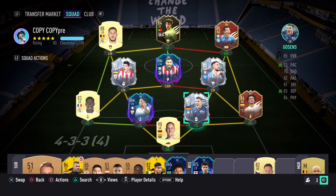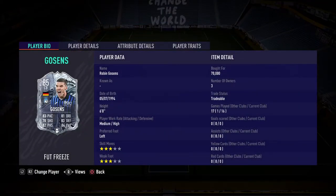Yes boys, how we doing? Player review for you today. We have the centre-back from Atlanta, Robin Goossens. Looking at a 6-foot medium-high centre-back. We paid 70k for him and he's played 16 games in the club so far.